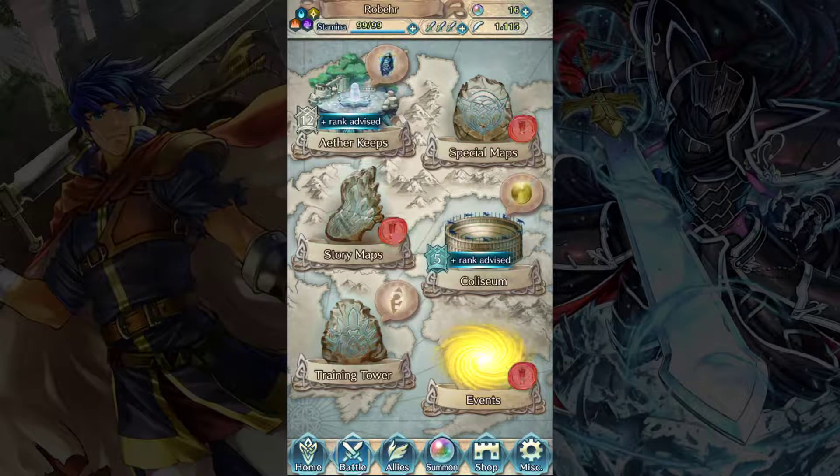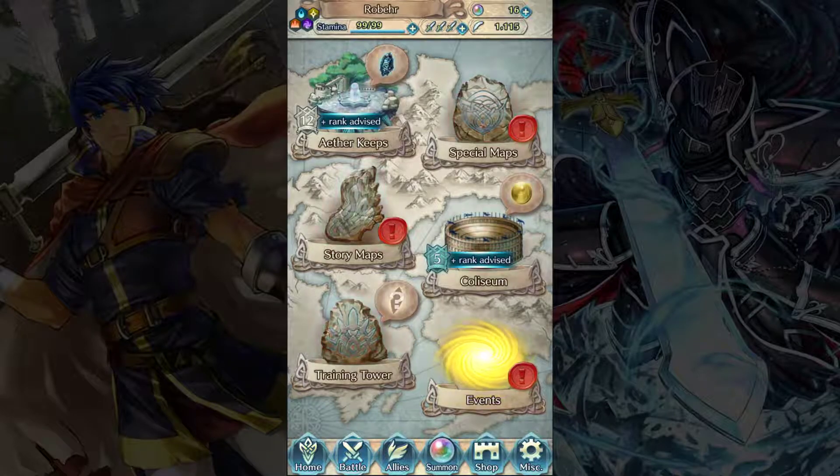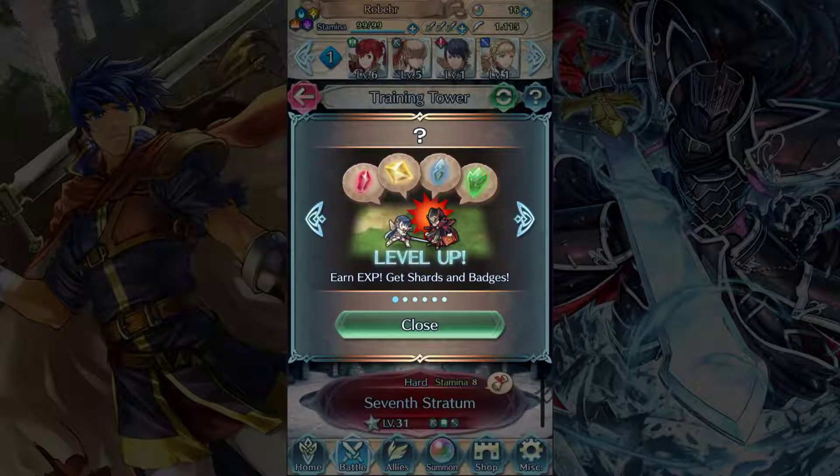Let's jump back to the battle menu. We've got some new stuff. We can see the story maps is still here with new stuff to do — hence the little red stamp there. We have the training tower on the bottom here. What you do in the training tower, in addition to leveling up your units and giving them experience and skill points, is you can earn shards, crystals, and badges from here.